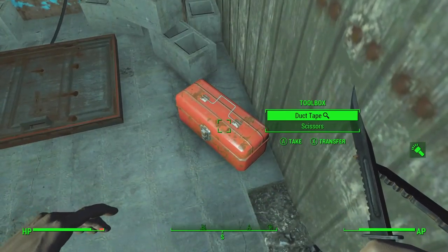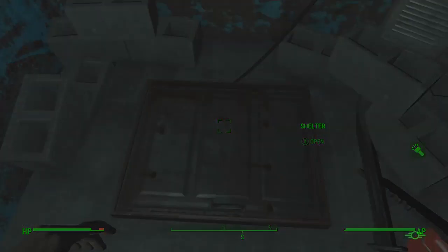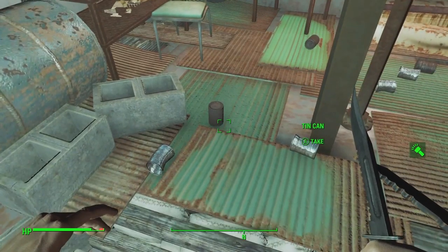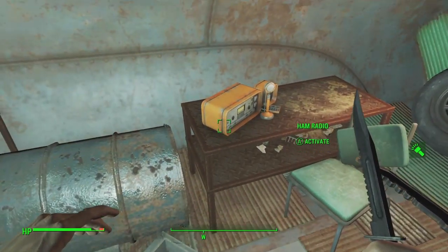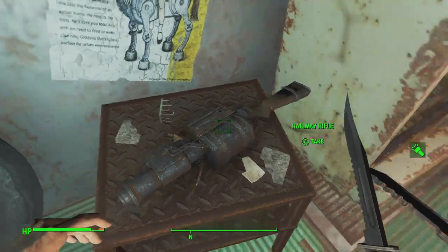Now let's go into it — right in there, it'll be a shelter. You're going to go into the shelter. Now, once you've finally gotten into the shelter, at the end of the shelter in the back on the table, you are going to want to pick up the rifle. And there it is in all of its glory — the Railway Rifle.